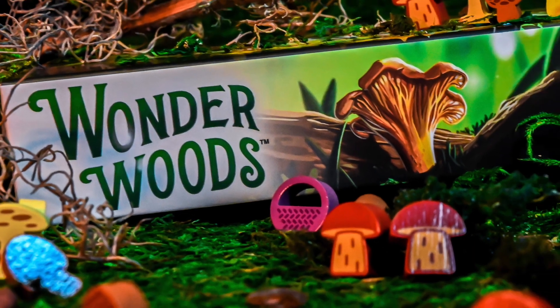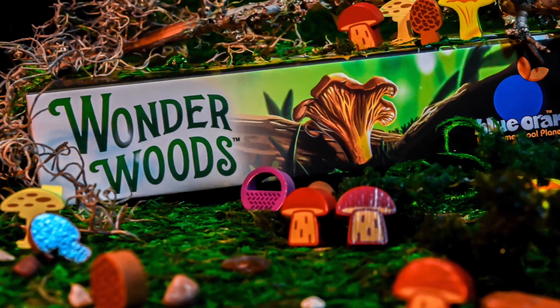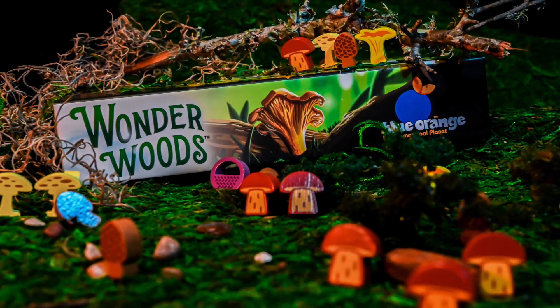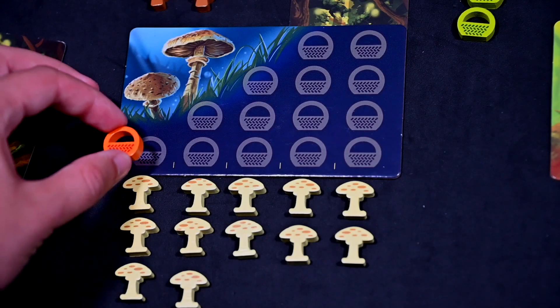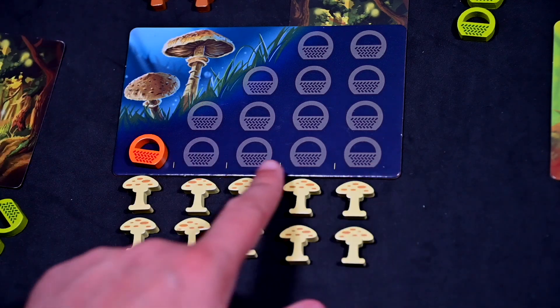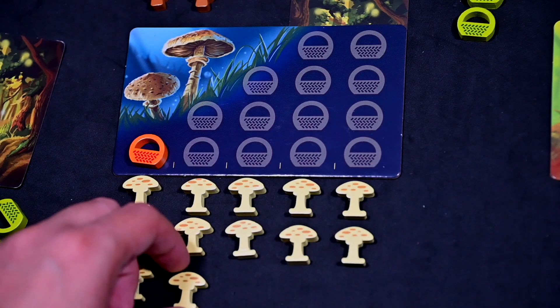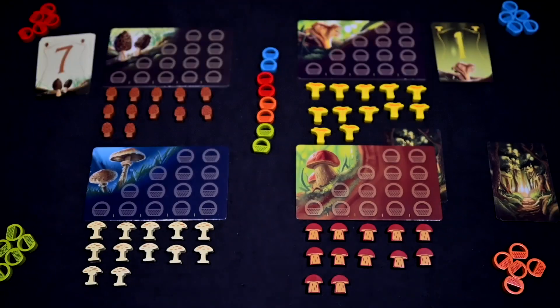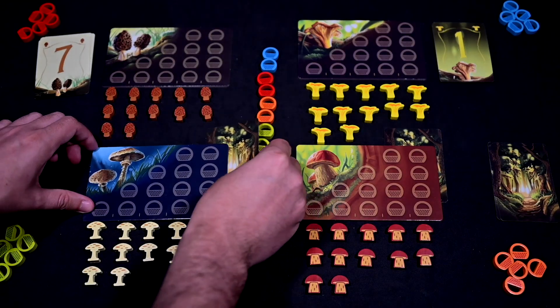Wonderwoods is a two to five player game for ages eight and up with an average gameplay length of 15 to 20 minutes, published by Blue Orange. The basic overview has players placing baskets on mushroom patch boards to collect mushrooms to hopefully score a lot of points per mushroom, but the value is unknown.